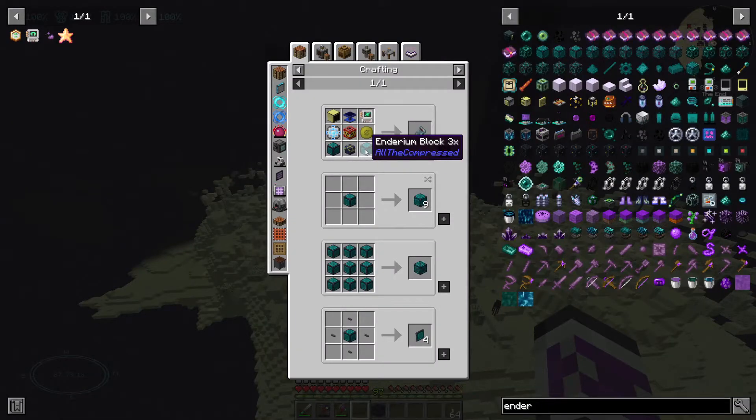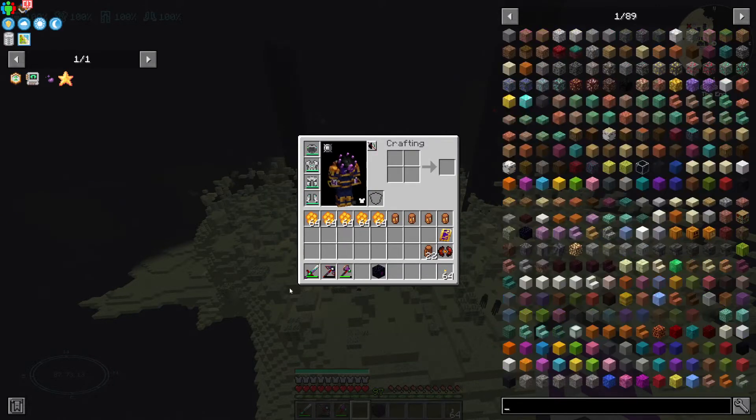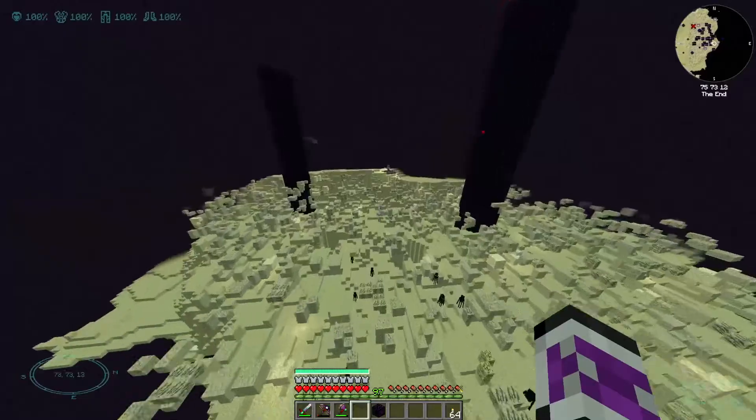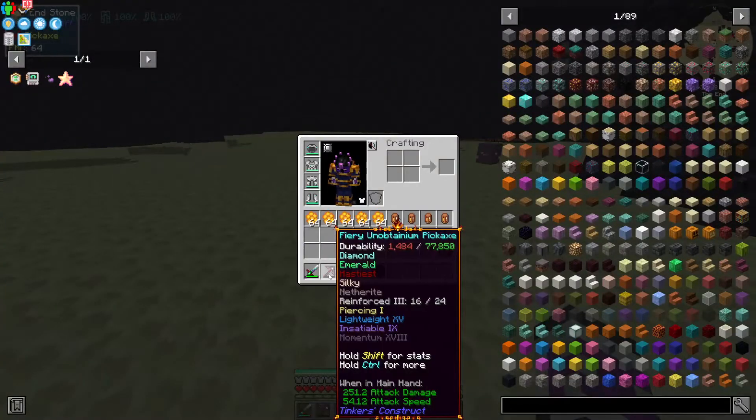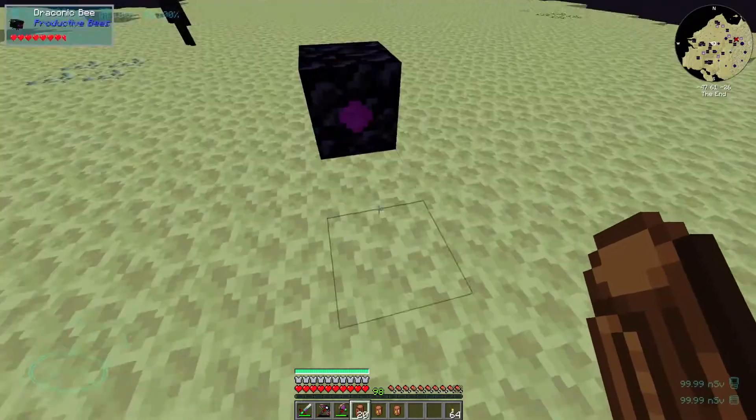I need two enderium blocks three times, which I might have done. I'm waiting for it to roll a sieve through. And that's also why my pickaxe broke so much. I think I'll get four draconic bees. There we go — four bees.